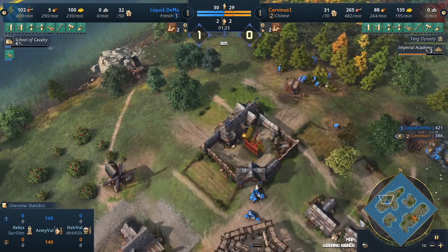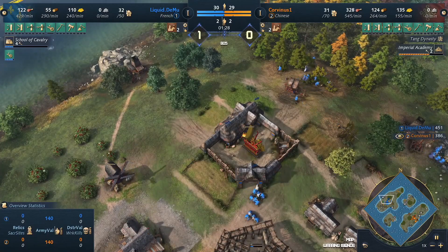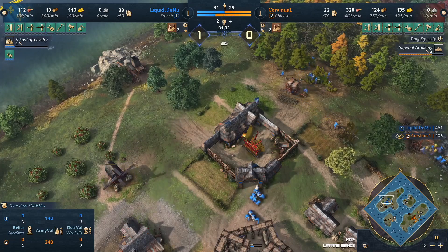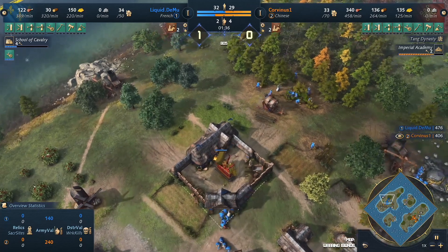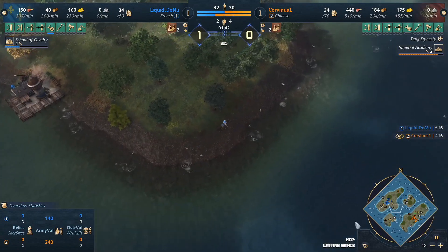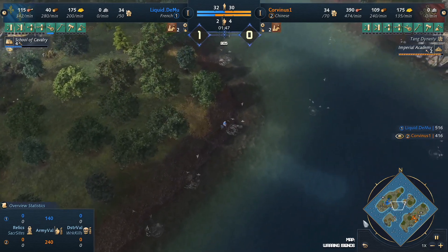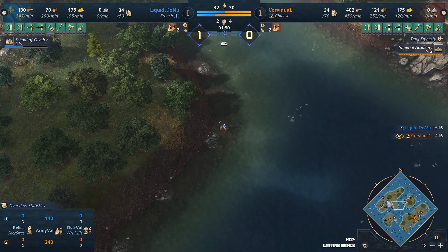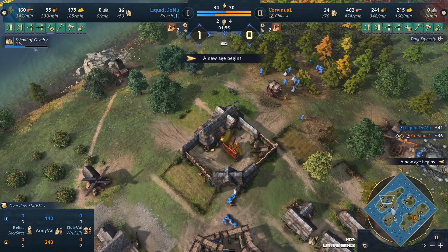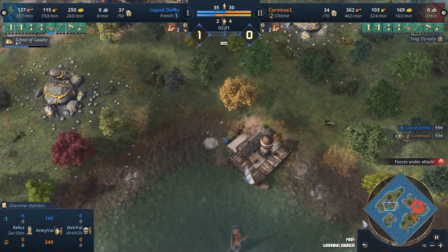Corvinus is playing the Chinese. Every scrim I've watched, every game I've watched — even games where they've tried to throw — the Chinese always come out ahead because of their very aggressive tech-up timings. Dimu going into the French is very interesting. The French have an interesting build — you're going to hear me say a word you didn't expect casters to say: Galleas. A phenomenal unit for the French, but you have to reach Castle Age to start building them, and they take a long time to build.